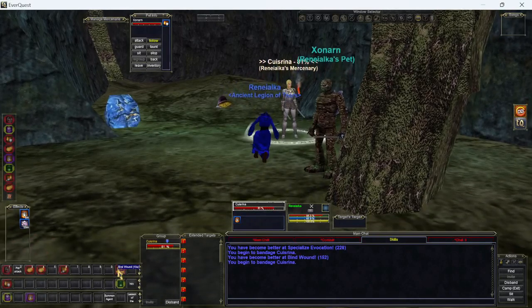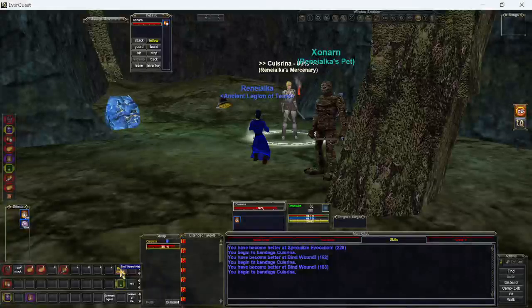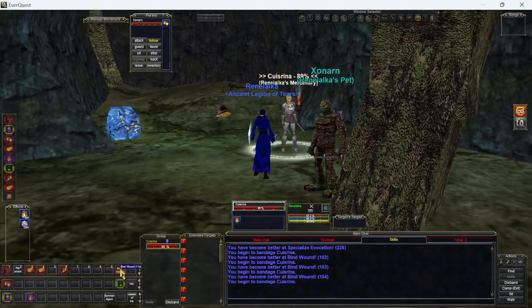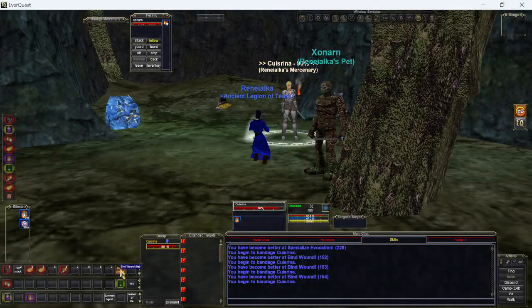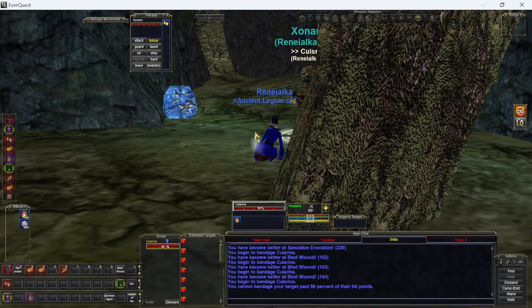Currently at 152 bind wound skill, so that means I'm healing about 36 hit points every time I use one bandage. Here's one reason I like to try to get it up — it just means you can heal more. You never know when you're going to need some healing. I was in Tower of Frozen Shadow and I had a damage-over-time spell on me doing 100 hit points every 6 seconds, and I barely managed to stay alive by healing myself with bandages.